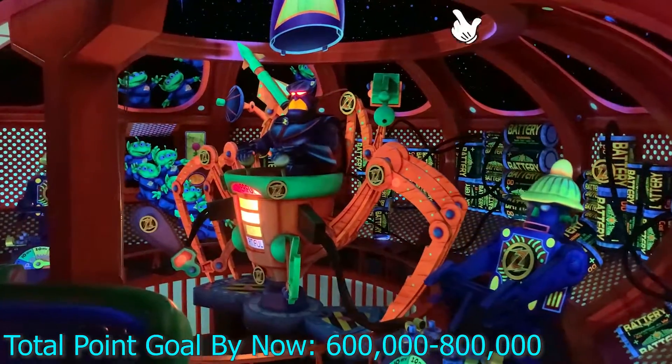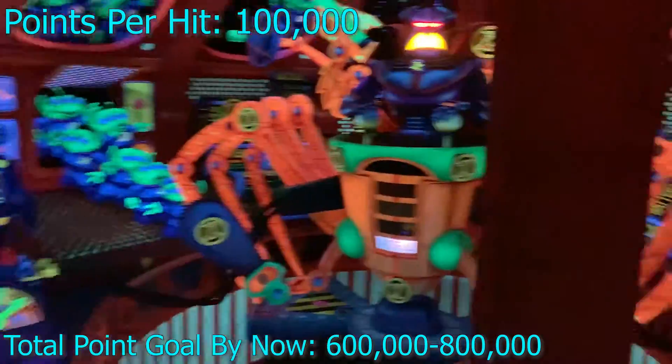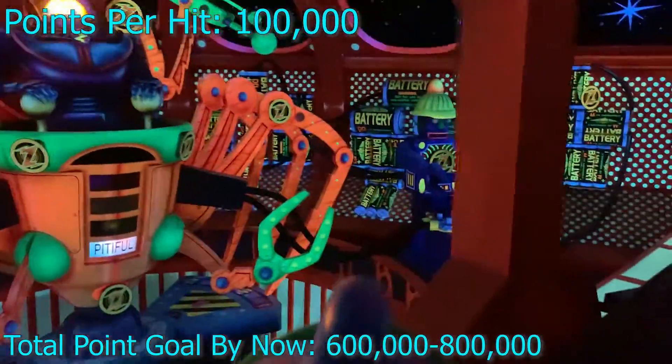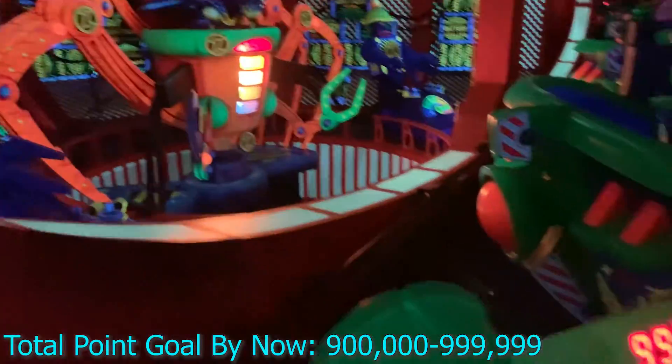The next one you want to hit is the little Z at the bottom of Zerg, on the right hand side in the next room. This is again one hundred thousand points. This is a pretty easy one to hit. Not a lot of people who play this game know about this one, so it's not as hard as the last room, but it's a great one to get the rest of your points on.